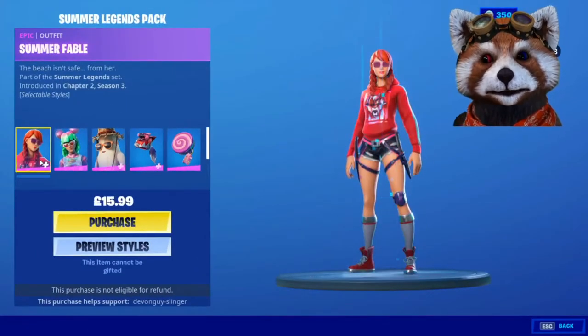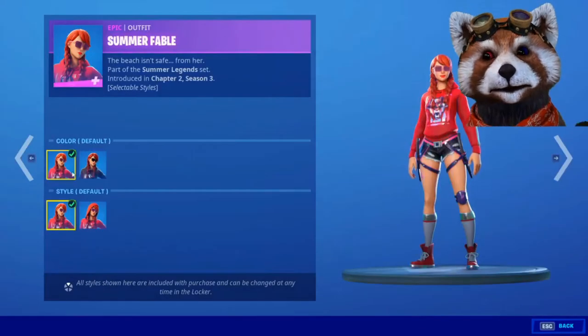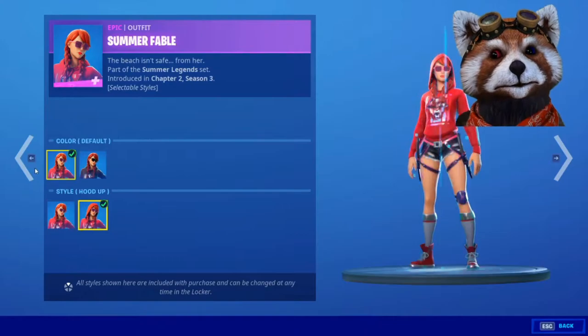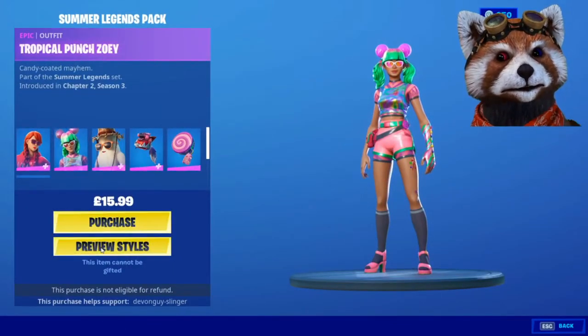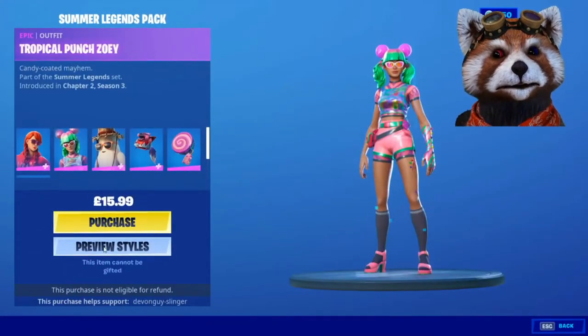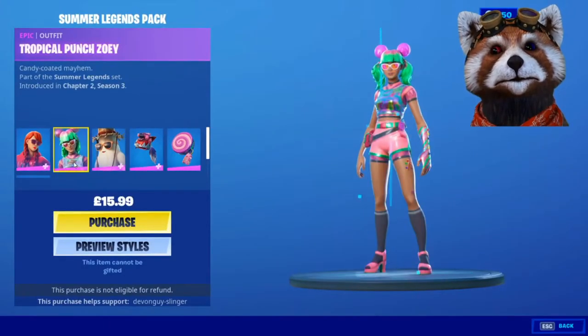Have a look at these, shall we? There we go, that is Summer Fable with the different styles. Fantastic. We also have the Tropical Punch Zoe. There we go — that has different styles as well.